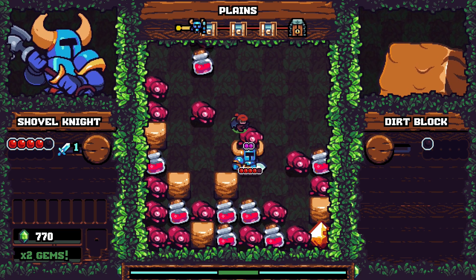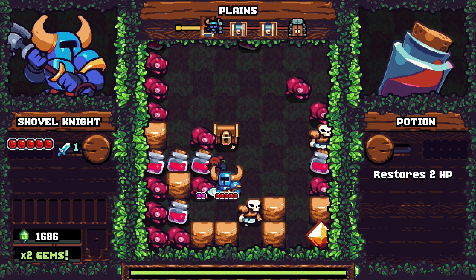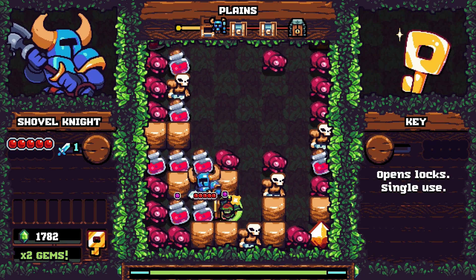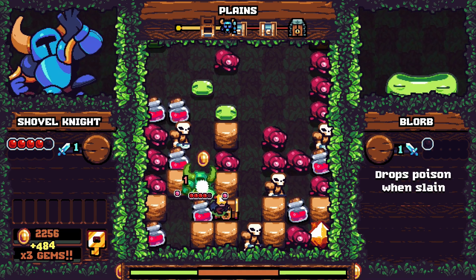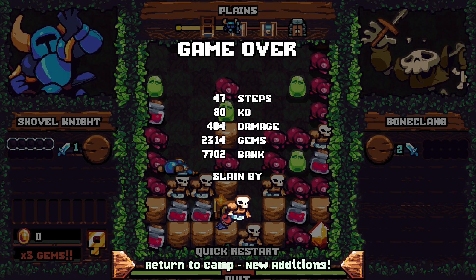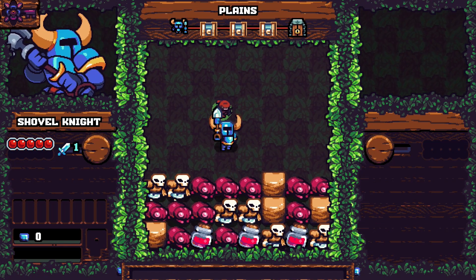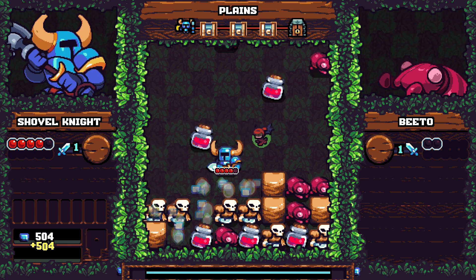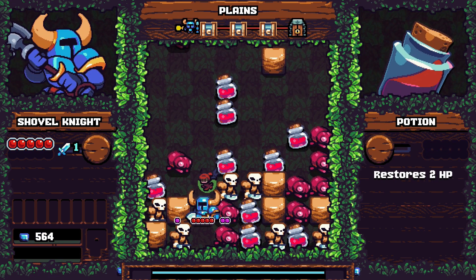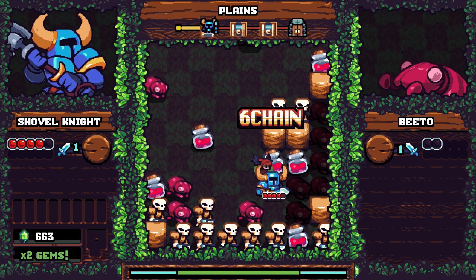This chiptune music is slapping! Slimes drop poison when slain - oh, that's not great. I died already! Quick restart - pretend that didn't happen. Skeletons hit for two - that's not fun. This is going to be a lot trickier than I thought.